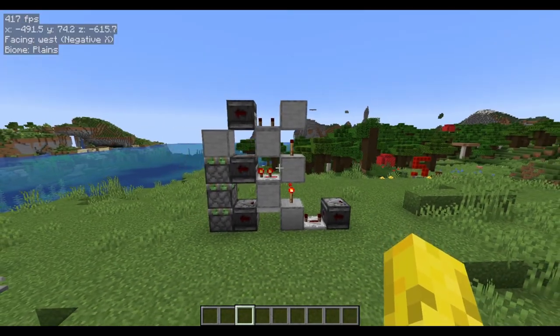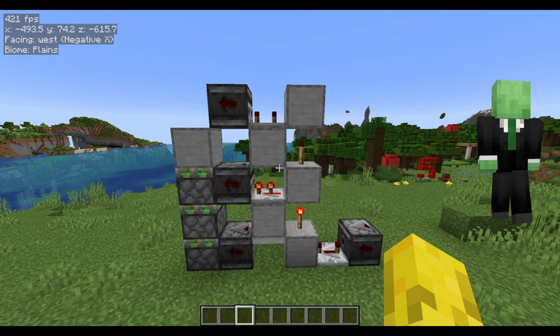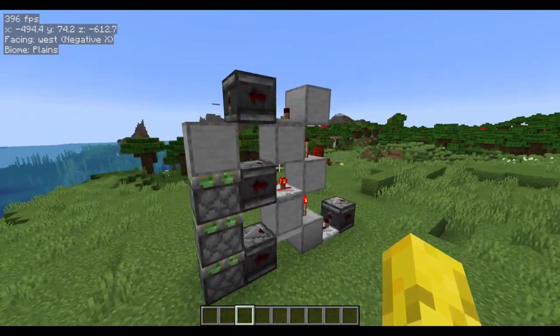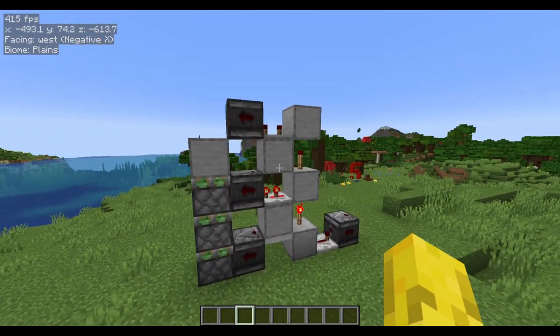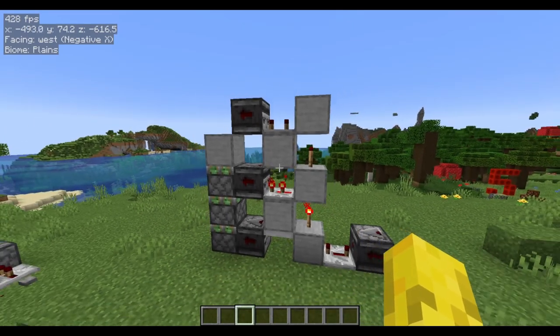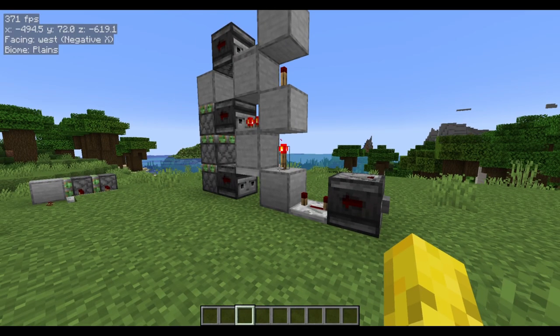Now onto a triple piston extender. This is designed by Methodz and it's such an awesome triple piston extender — really compact and really nice. It's probably one of my favourite triple piston extenders because of how cool it looks and the fact that it's tileable as well. If you want more detail about this design, check the description for Methodz's design. It's a very cool design and I'd definitely advise checking it out. I'll show you what it looks like when using it.